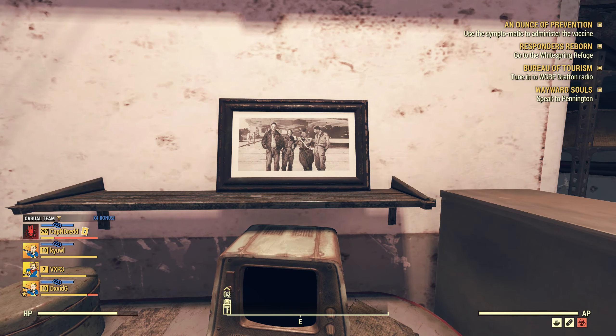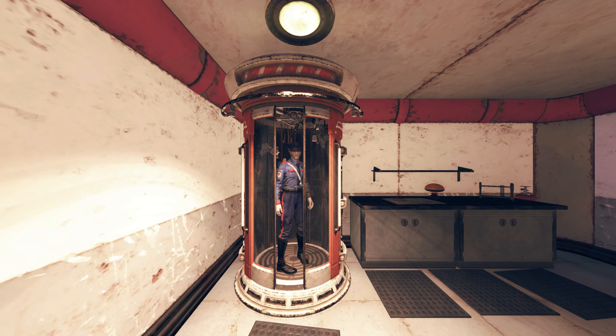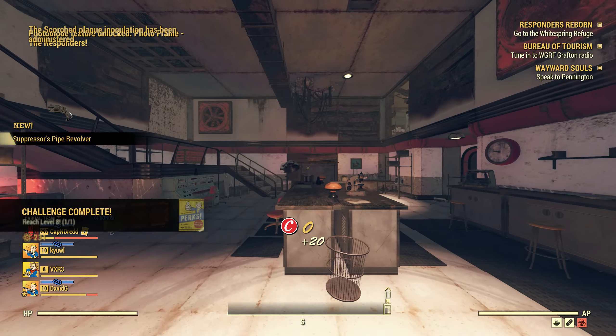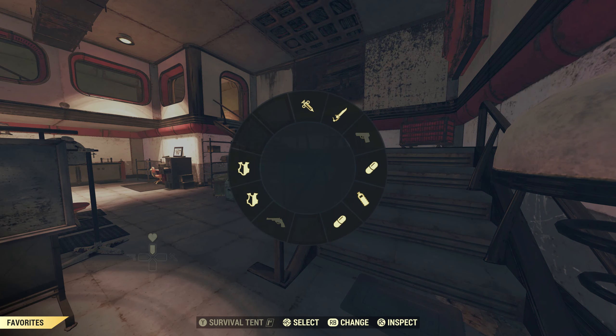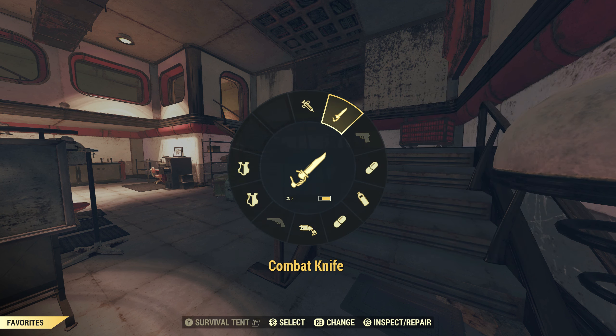With the ghoul blood sample in hand we put the T-fuse in, analyzed the blood sample, and hopped into the Sympto-Matic to begin our journey to become a Fire Breather. That's where I'm going to end the video. If this gets around 1,000 views I'll continue it — and if you don't think this is enough of a challenge, give me something to go on and let's make it harder.